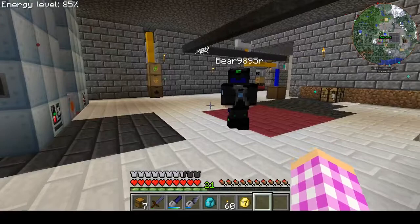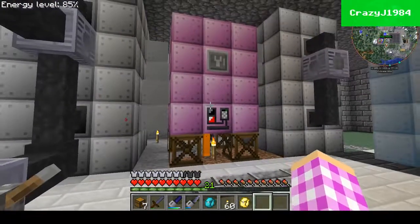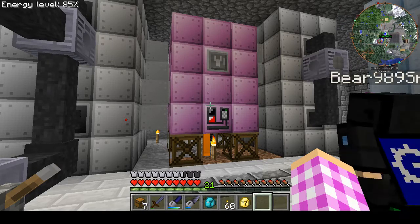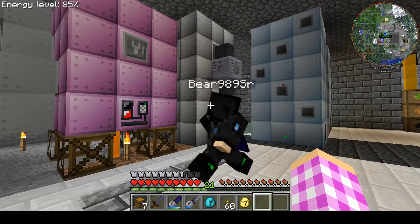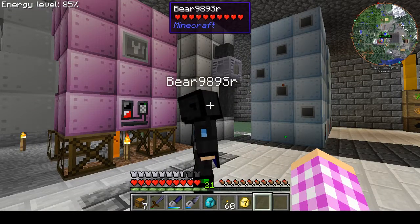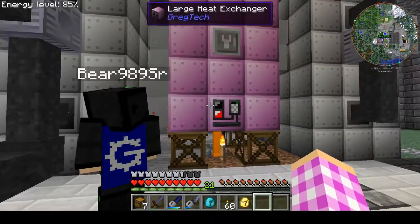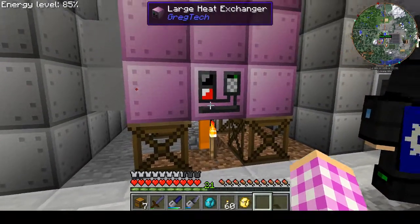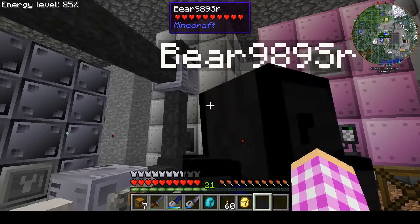Hi! So we finally have this thing ready to go. I'll explain what we're doing here. We're using a large heat exchanger to take lava in through this bottom pipe here, and it's going to be outputting through four different output hatches to these two turbines on each side.